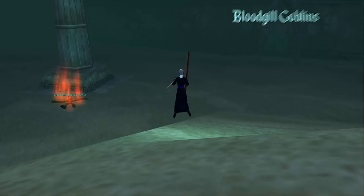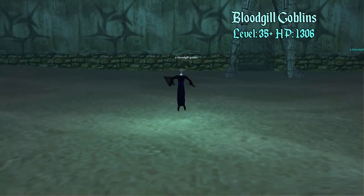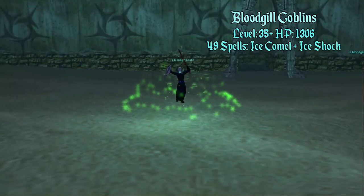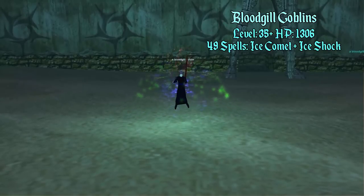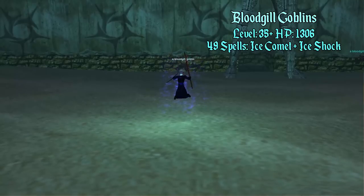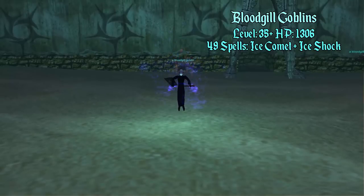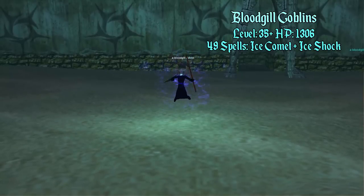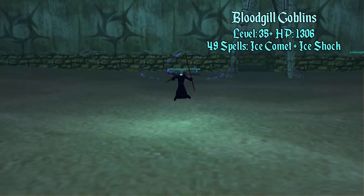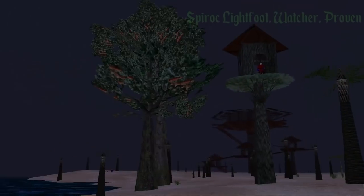Once you get to level 49, you can save mana by doing just one Ice Comet and one Ice Shock. You don't even have to root because the mob is going to automatically run after you cast Ice Comet. I do root for safety because she might run toward another mob and I may not have enough mana. I personally like to preserve myself in these situations.